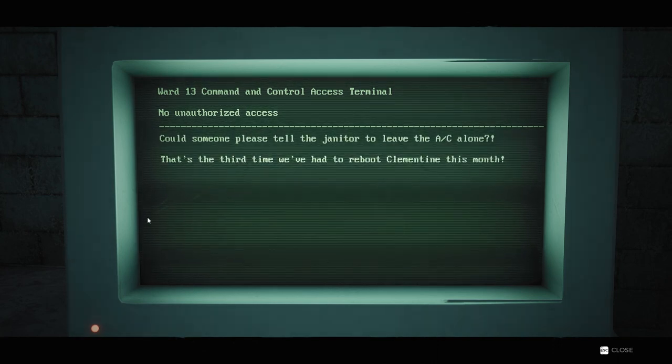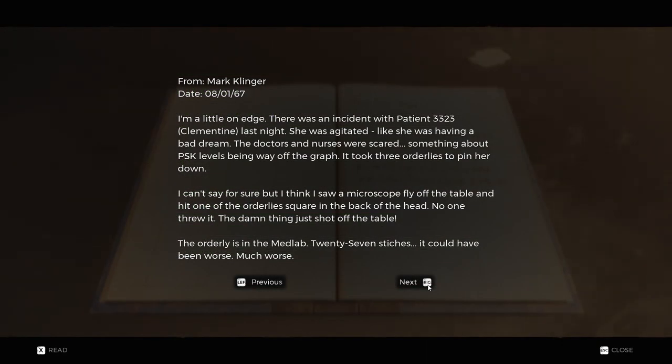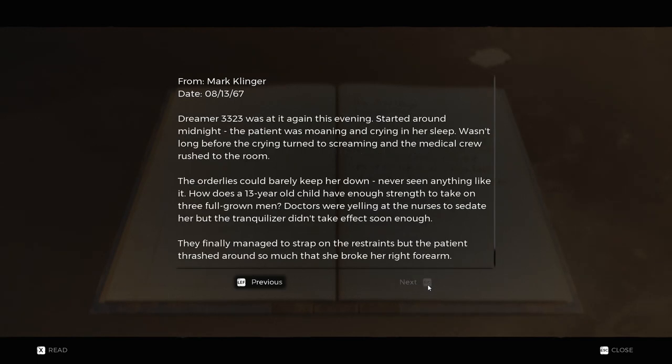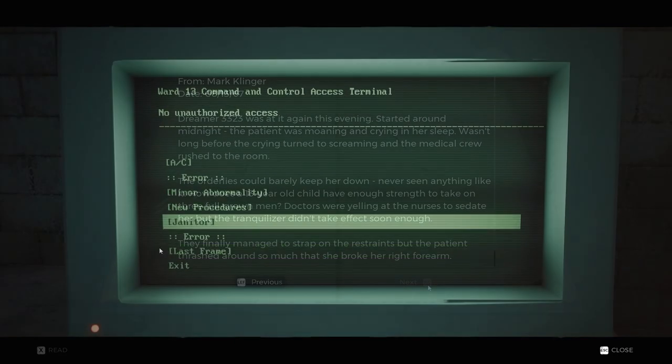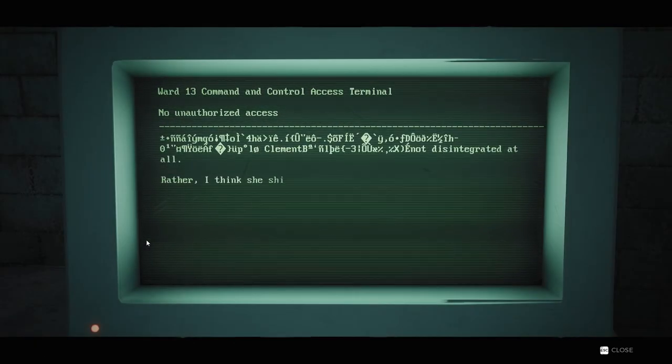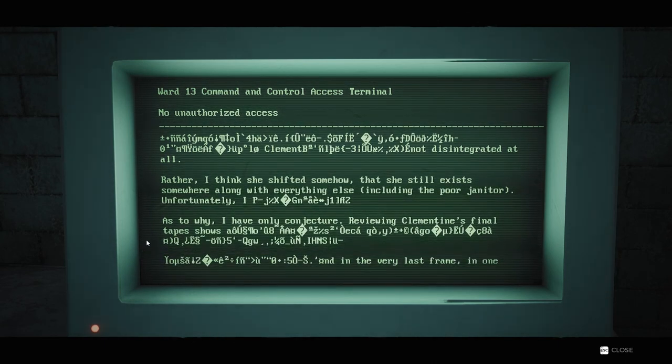We learn more about these incidents from the notebook of Mark Klinger, found in the locked room above the stairs. During August of 1967, Clementine began to show strange behavior — manic episodes while linked. During these episodes, she would show absurd strength and objects would fly around the room. During one incident, a telescope flew across the room on its own and struck a doctor in the head, causing severe damage and forcing the doctor to receive 27 stitches. We also learn that Clementine was a 13-year-old girl, and it seems the Dreamers were not necessarily willing participants. During a final incident, Clementine was shifted out of reality — the cause unknown — which explains the large hole within her room. That was the last that was observed of the subject.